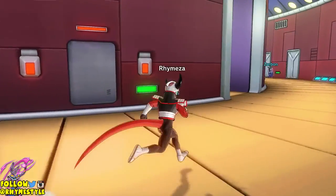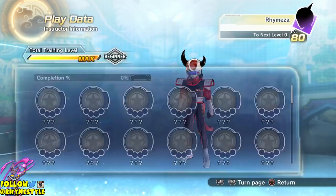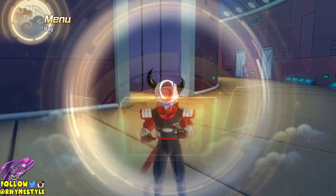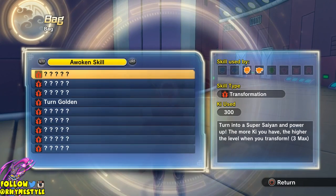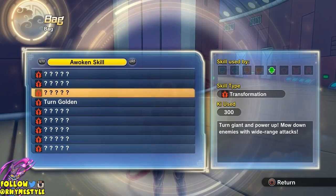Now I do want to point out that you have to be a specific race to gain that transformation. Because if I go into my play data, you will notice that I actually have two of the other houses complete — I have the Majin Buu house complete as well as Guru's house. But if you go into my bag and look at my skill list, you will notice that I don't have those other transformations. I only have Turn Golden. So if I want to transform into a giant Namekian, I basically have to start over and create a Namekian character. You get the point — that's how it works.